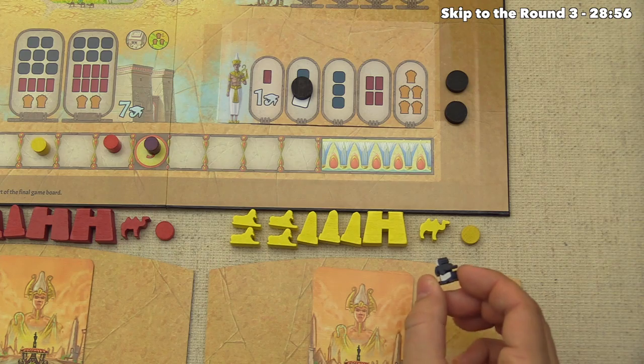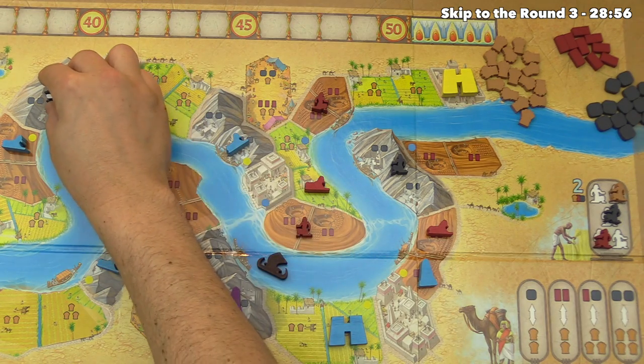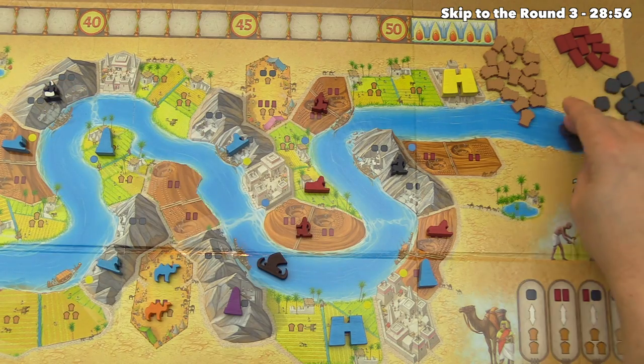Yellow reveals their master stonecutter and sends them ahead of the barge way up to a mountain region, getting four stone.